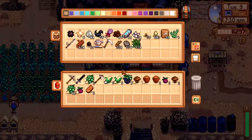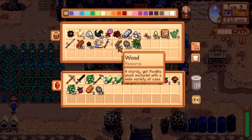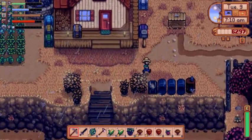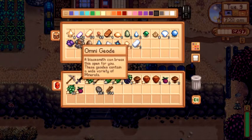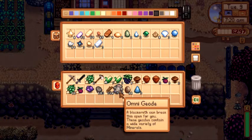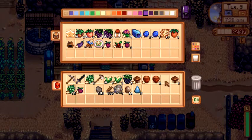How much wood do I have? You know what, we're going to have to skip on the tappers because I actually need 350 wood for the barn. Hazelnuts. Actually, I'll put my plums in here.